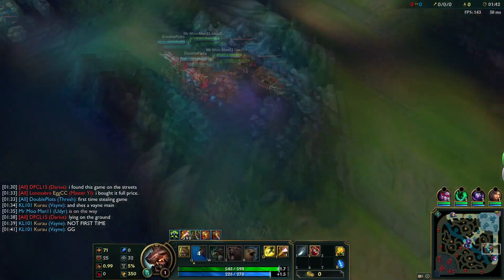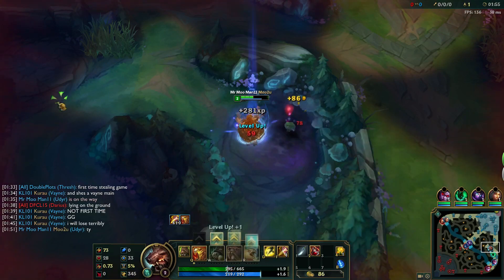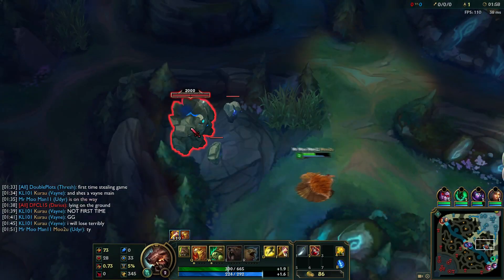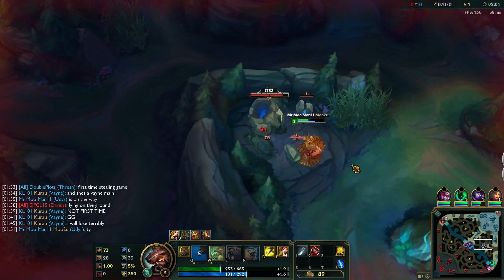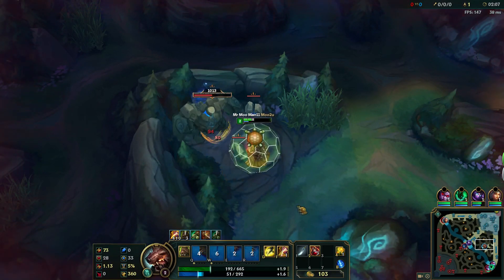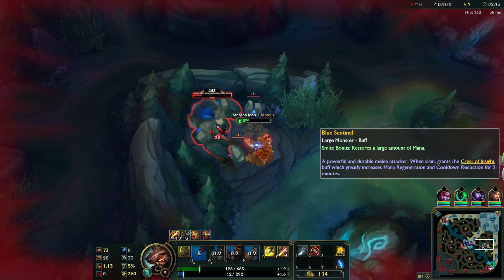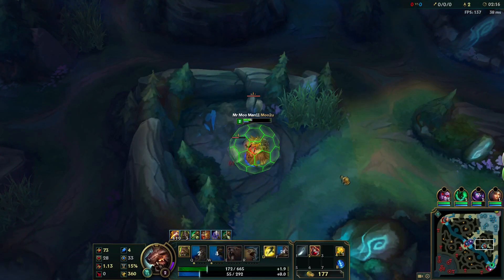Don't smite Gromp, and instead ask for a longer leash from your bot laners, who most of the time will be happy to help. Next, put a point in your turtle stance and start attacking blue buff while in tiger stance. In order to achieve maximum effectiveness, switch to your W as soon as it's up to make use of the increased attack speed from your Q.